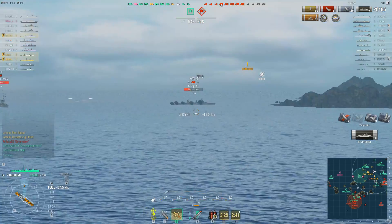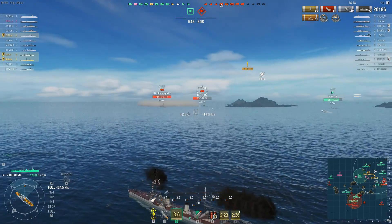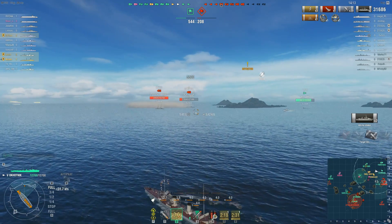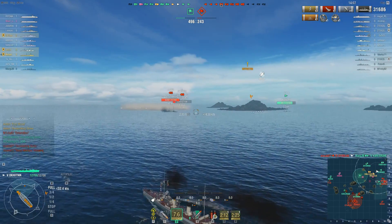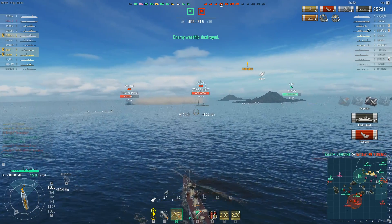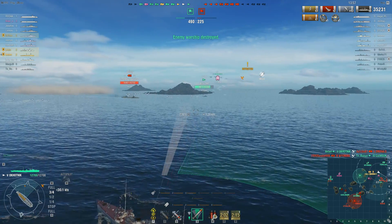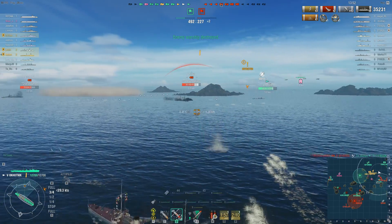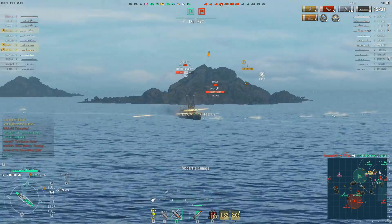Meanwhile an Emerald is just sitting there broadside-on — and hello citadels! Now this Emerald has bailed with his smoke and sailed out of it, which is a common problem with English ships. At tier 5 it's not that surprising that he isn't as experienced using his smoke yet. Unfortunately for him, got citadeled a lot. Now I decided to just charge in — probably not the most sound tactic but definitely a fun one — and we are way ahead so I'm comfortable taking this risk.